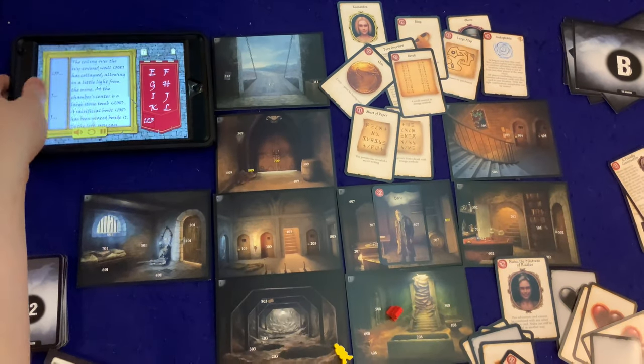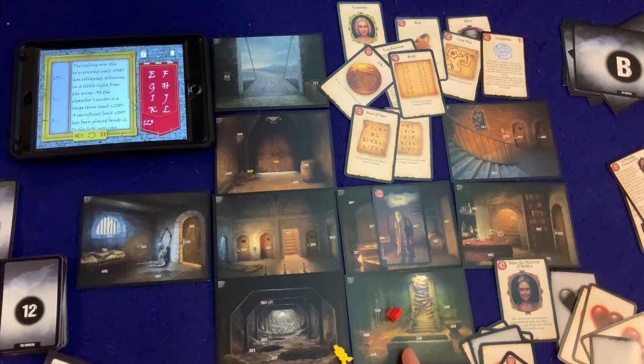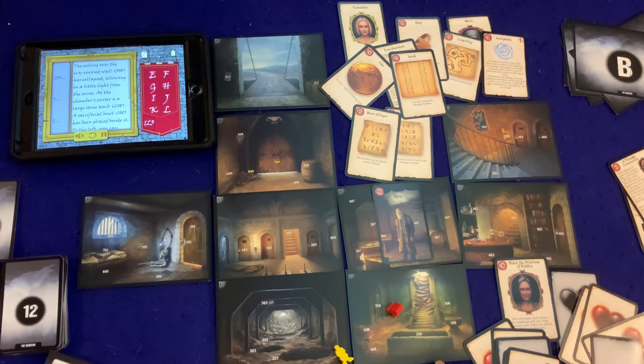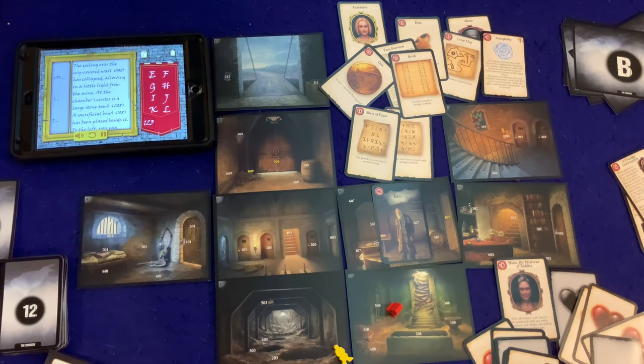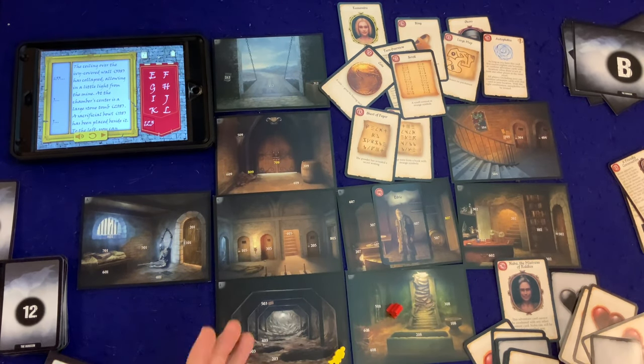The ceiling over the ivy-covered wall 308 has collapsed, allowing in a little light from the mine. At the chamber's center is a large stone tomb 208. A sacrificial bowl 108 has been placed beside it. To the left you can make out a crumbling statue 608, along with an intact statue 508 and a heap of sand 408.